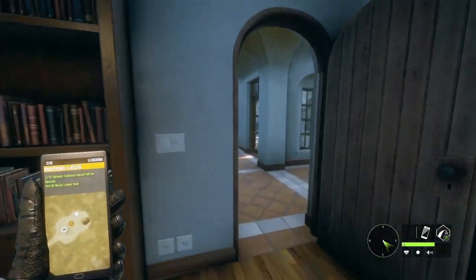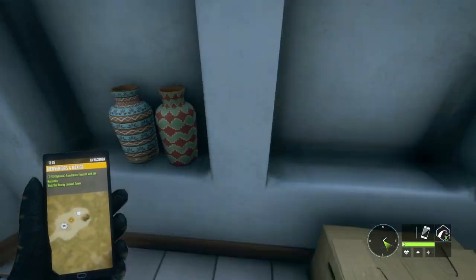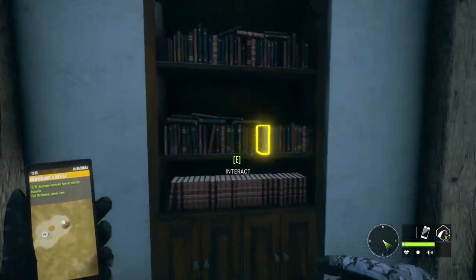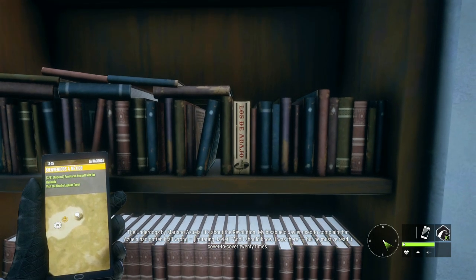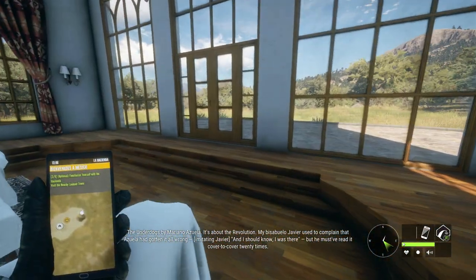I went ahead and turned the dialogue up a little bit because it was a bit quiet, so it should be easier to hear now. Something's got to be over here - we got this book, 'Underdogs' by Mariano Azuela. It's about the revolution; my bisabuelo Javier used to complain that Azuela had gotten it all wrong.